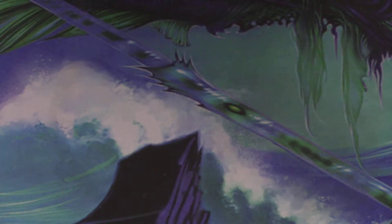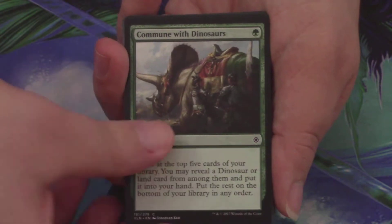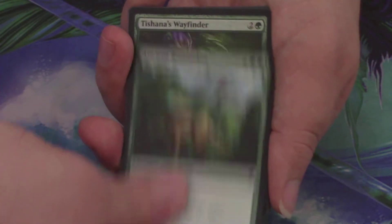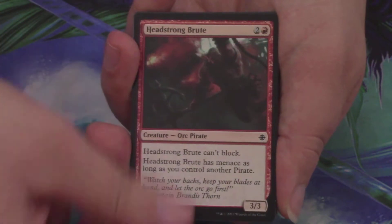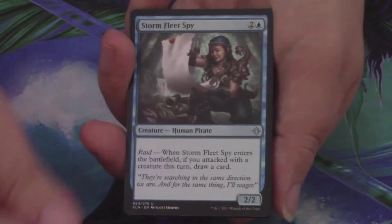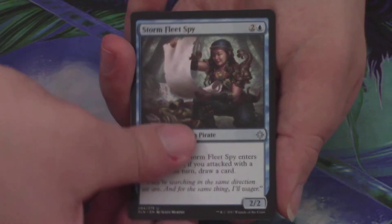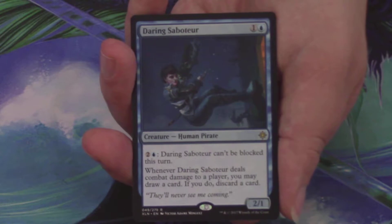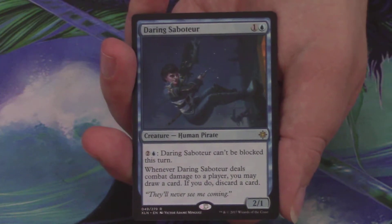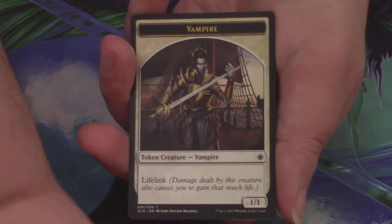We move on to a Fire Shrine Keeper pack. It depends on what the rest of the kit gives us — if we get a ton of blue-green stuff but you think Watley's better, it's gonna be a tough decision. We start with a Fathom Fleet Cutthroat, a Nest Robber, Shipwreck Looter, Commune with Dinosaurs, Jungle Delver, Ancient Brontodon, Tishana's Wayfinder, Prying Blade, a Headstrong Brute, Kinjali's Caller. Rigging Runner is the first uncommon, Verdant Rebirth is the second, and a Storm Fleet Spy is the third. The rare in this pack is a Daring Saboteur — a pretty sweet card. Behind that, an Island and a Vampire token.